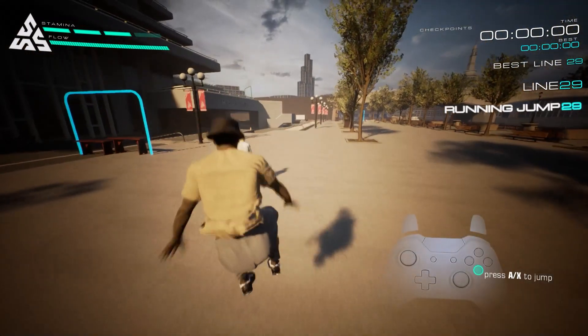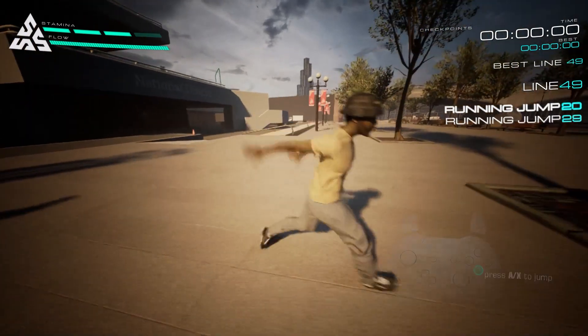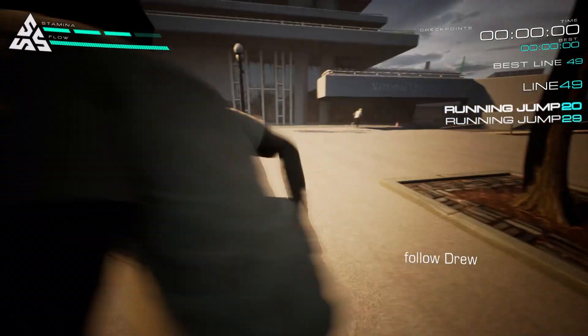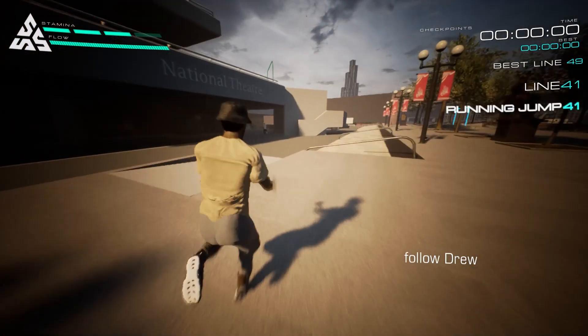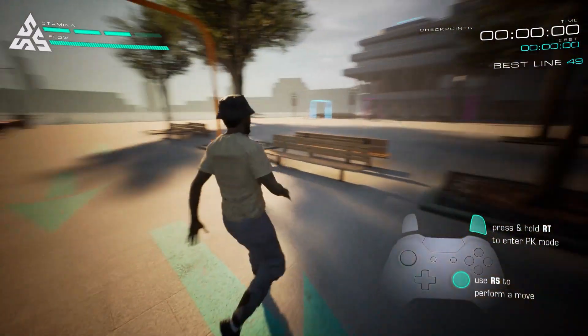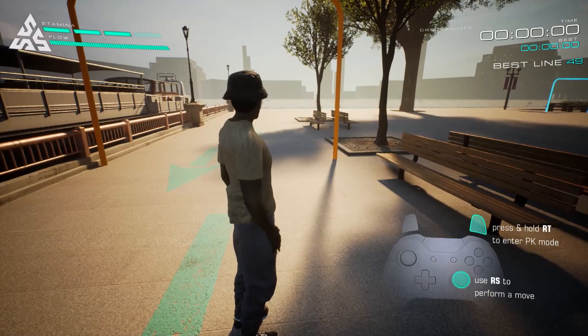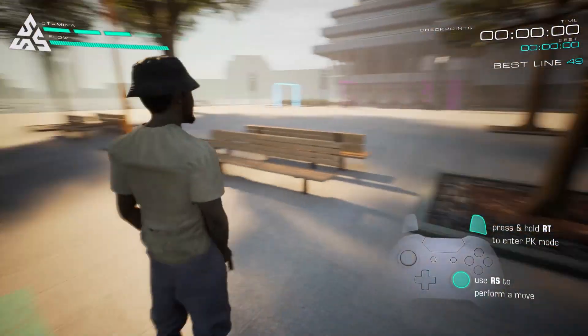A jump is your most basic move but you'll need it to get around places. Let's look at doing a couple of different parkour moves. The more you play, the more tricks you'll learn and master. To do any parkour moves, you'll need to enter parkour mode. Once you're in parkour mode, you'll be able to perform different moves.